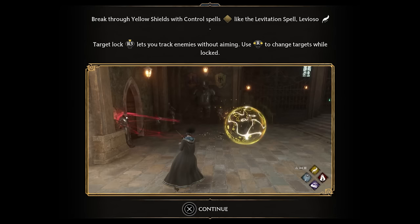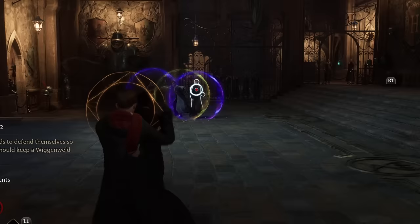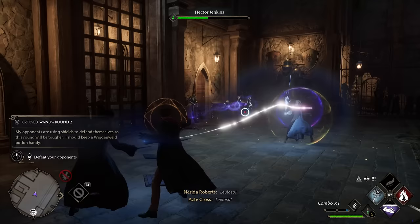You can also get immobilized, similar to how you immobilize your own targets, using spells like Leviosa or even Accio. When this happens, you have a split second to recognize the symbol and hit it — otherwise you take some serious damage and, in some cases, are incapacitated for a moment.